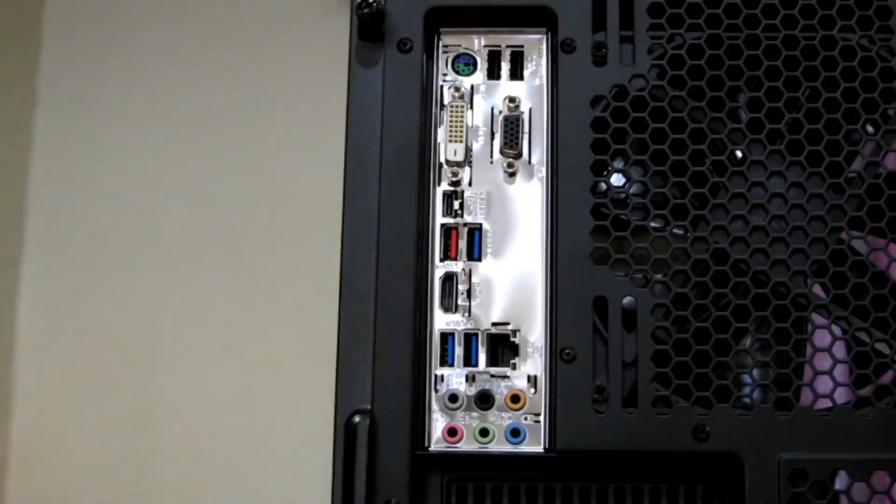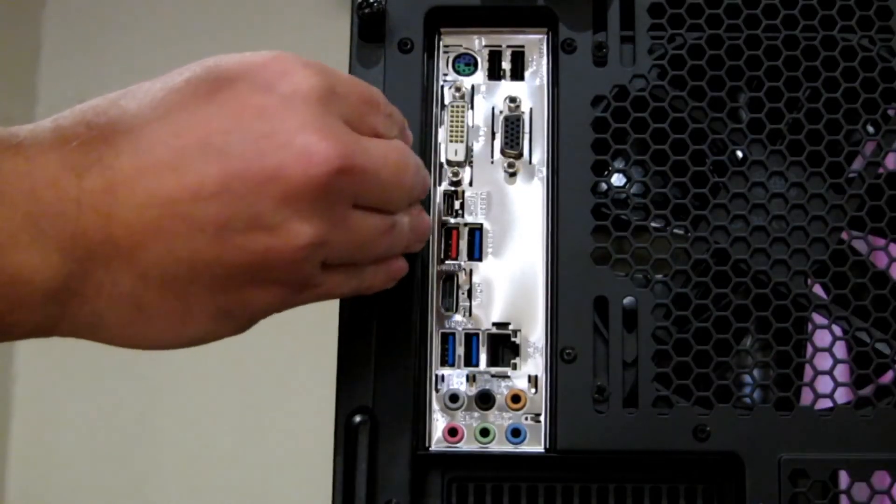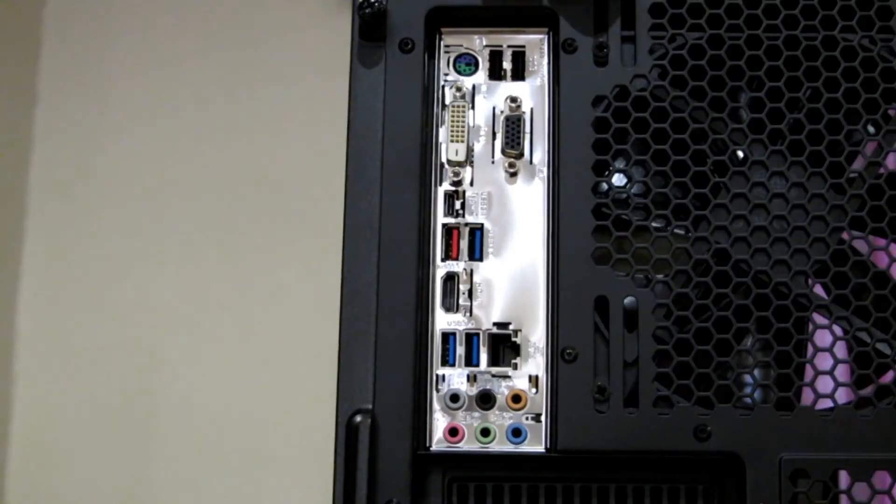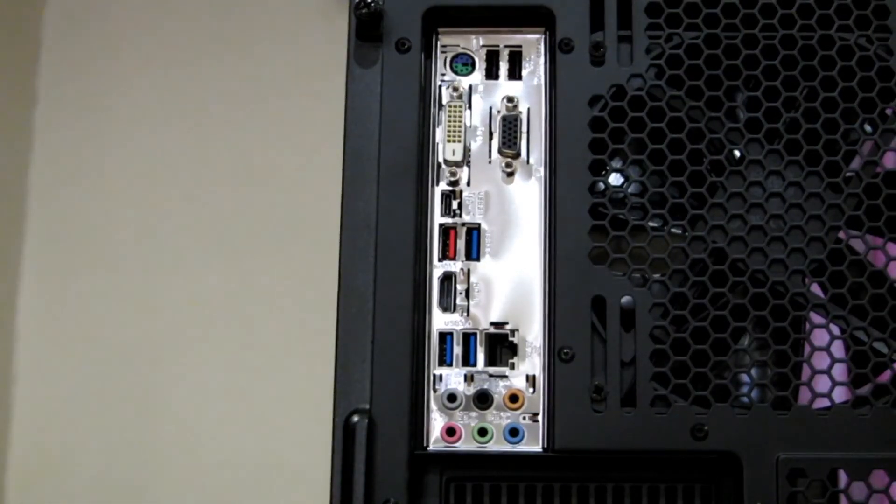This connector here is a wonderful thing to have — that is a USB Type-C connector, which is basically what's going to replace micro USB. Some Apple products have already started using it. It's like a micro USB connector except it's reversible, and you can push a lot of power over it. Some laptops are even starting to run directly from a USB Type-C connector instead of a separate power connector. And you have the same 10 gigabits per second transfer speed, which will be amazing when we start to see a lot of those devices.